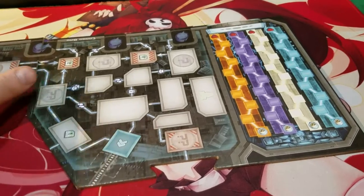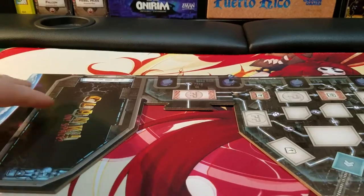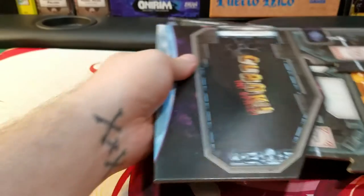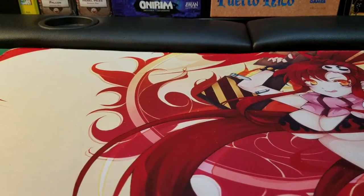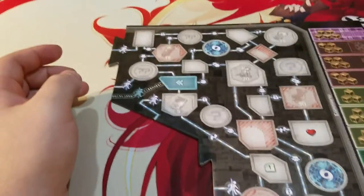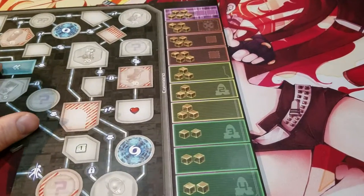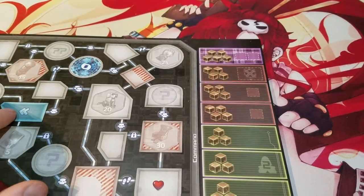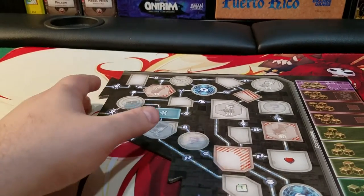This part will always stay the same — this is where the escape pods are. It doesn't change at any point in time and is in fact not double-sided. Maybe in expansions they may do something different with it, but who knows. This is another part of the board that always stays the same. And this is the rage track — you can see at the very top we have our final level of rage, which is plaid, a nice homage to Space Balls.